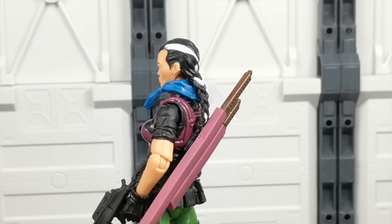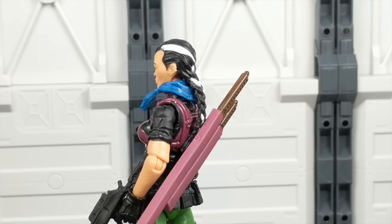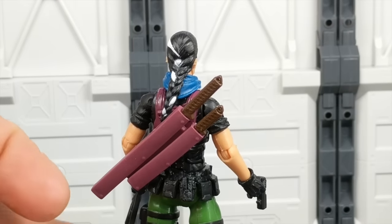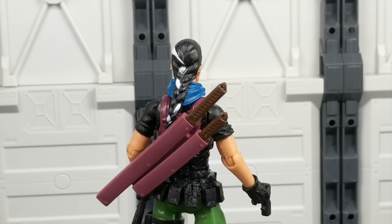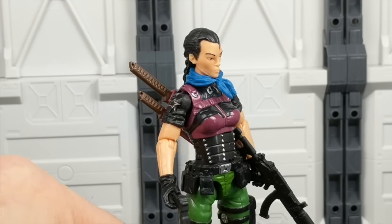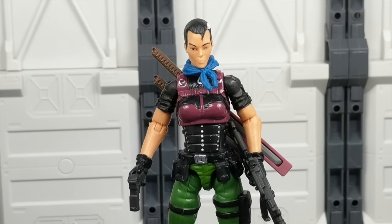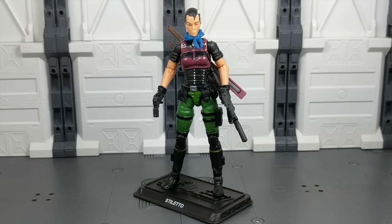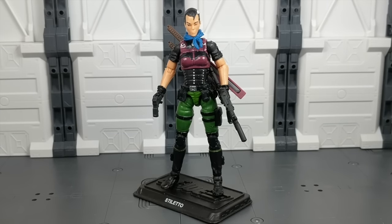Scarred faces seem to be the nomenclature for operatives — both Tombstone and Stiletto have these freaky scarred faces. You've got to get a look at her head sculpt from 360 degrees. It's a decent head sculpt — not one of the best I've seen from Hasbro, but not too bad. Her body parts from the neck down are pretty much all reused. She's got Agent Helix's torso, G.I. Joe Resolute Scarlett legs — or possibly Helix legs, they're similar but a little different in some ways.